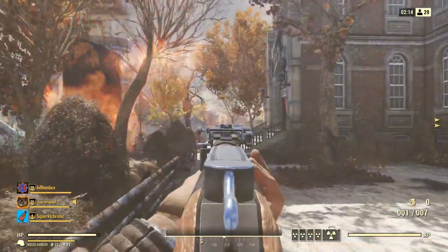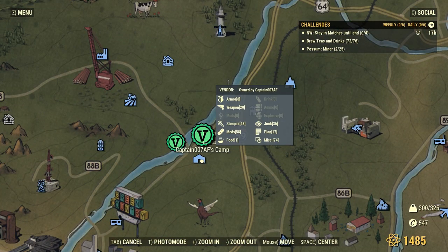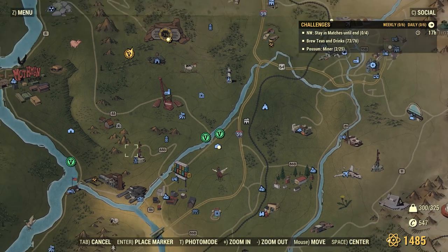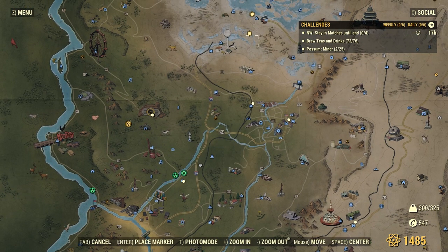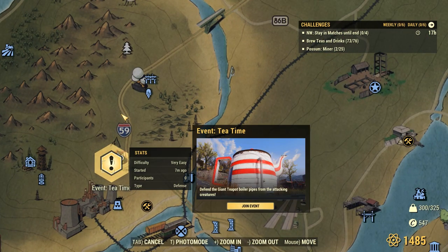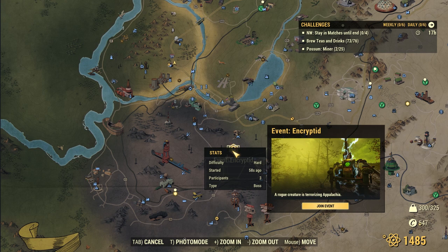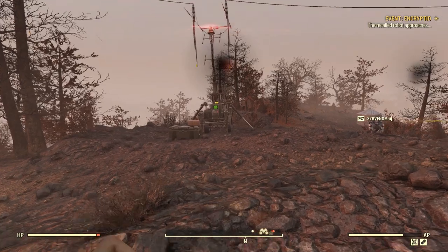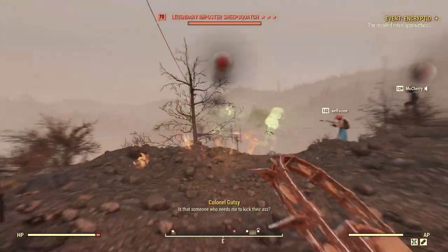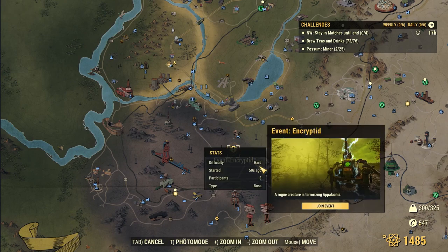One of the other big changes you'll notice as you log in is actually to the map of Fallout 76. Many of the icons look different for camps and events, and one of the big reasons for this was the addition of public events. Public events are some of the existing events in-game being re-categorized and getting some additional features. Most of the big ones — Free Range, the Arkos Pharma event, the Scorchbeast Queen, and Biting the Impostor Sheepsquatch — will now be public events. You'll be able to tell it's a public event because it'll pop up on screen for everyone on the server and have an exclamation point on the map.